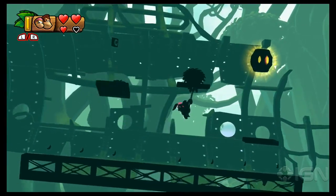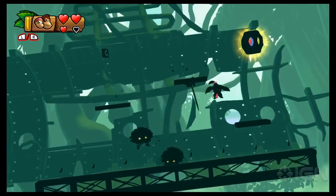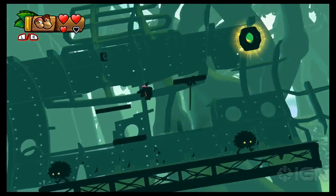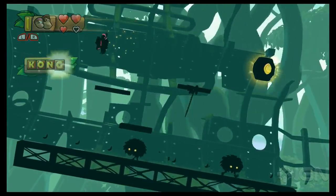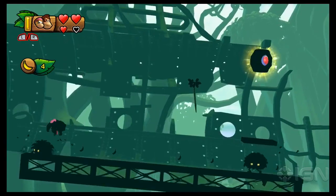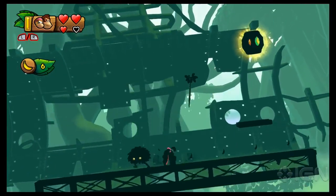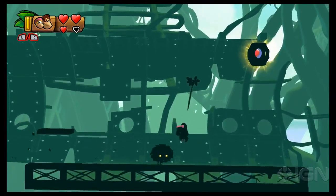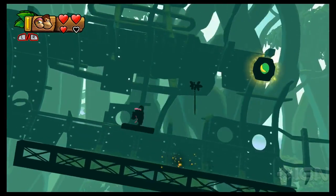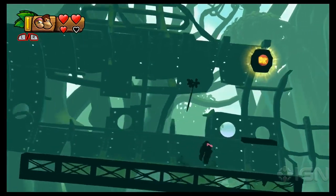You'll find the letter G right next to the slot machine barrel. Hang off this little vine to make the platforms appear, and use the platforms to grab the last letter. And that's it for Stage 1B. Thank you much for listening. You can find out a lot more about Donkey Kong Country Tropical Freeze by reading the full wiki guide at IGN.